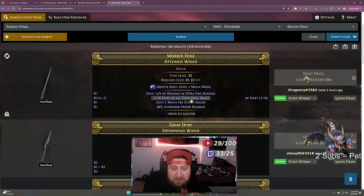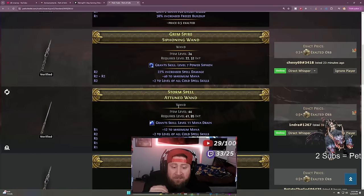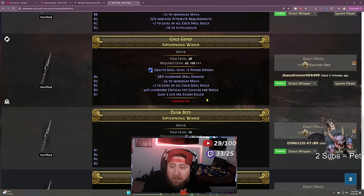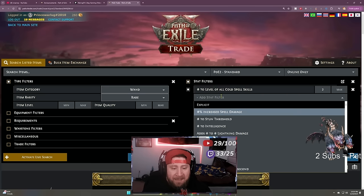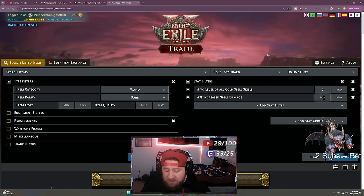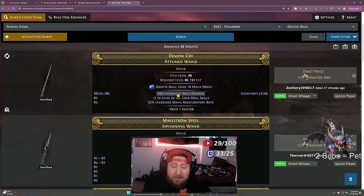Going through the results — there's a corrupted one with increased mana, spell damage, plus cold, increased crit, and gain life. Not bad. I want to narrow my search even more, so I'll go back to show filters, keep that one checked, and add another: spell damage with a minimum of 50. Searching again now shows items with 89 increased spell damage, plus two levels to all cold spells, and mana regen.